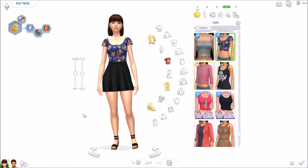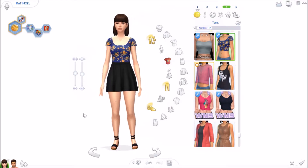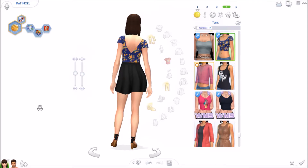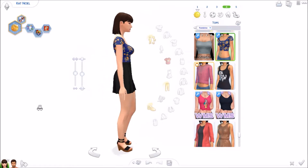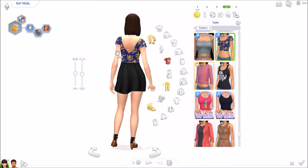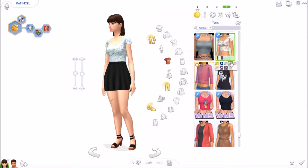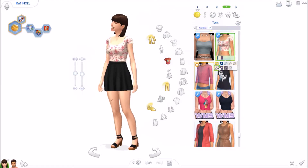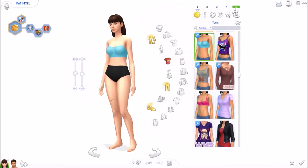Moving on to outfit number four. This is a retexture of the original base game dress made into a crop top, and I think it was an excellent idea. I absolutely love the back — it's made into an X shape in the back. They didn't change any swatches; it's just the original swatches from the base game dress. I really like this and I'm definitely keeping it in my game. It would look good with just jeans — crop top and jeans.